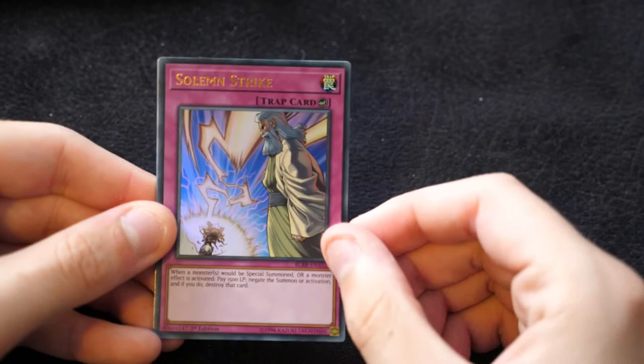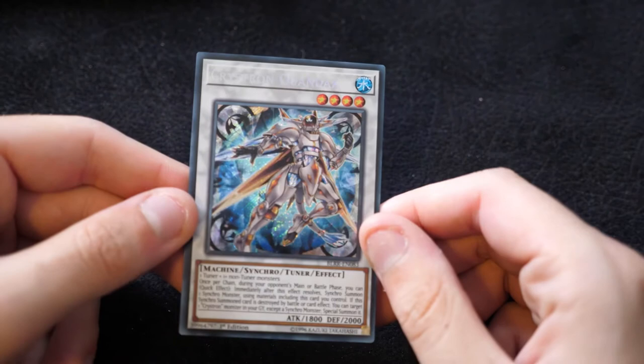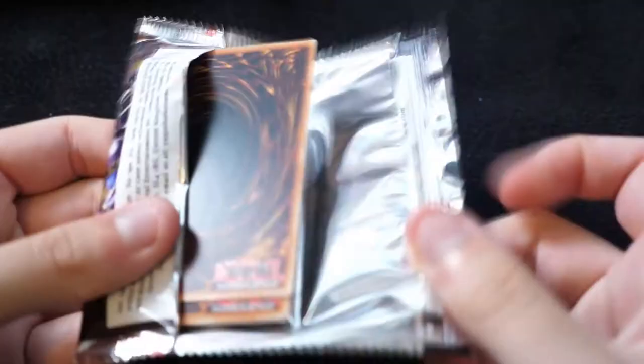Moving on to the second half, we start off with another Solemn Strike, Iron Cage, Banishment of the Dark Lords — your searcher — a Kaiju Files, and a Crystron Quondax. Again, another of the better options you can bring out with your Needle Fiber once it becomes playable in TCG regions. It's really nice to see Konami arming players with useful tools for the future.